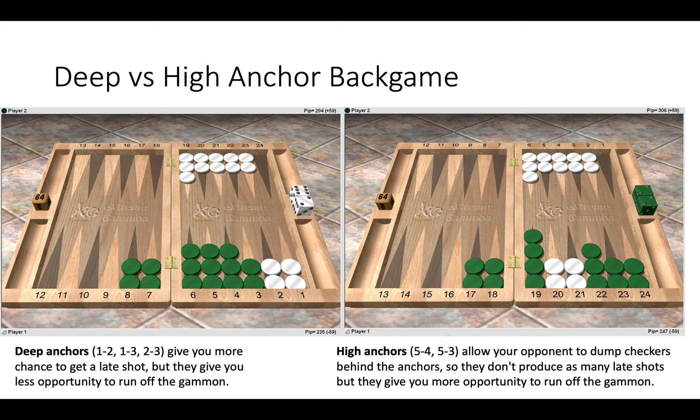Here you're less likely to get a shot but more likely to save the gammon — so it's a trade-off, and you need to take into consideration match score and cube placement. To summarize: deep anchor back games mean more wins but more chances of getting gammoned; high anchor back games mean fewer wins but also fewer chances of being gammoned.